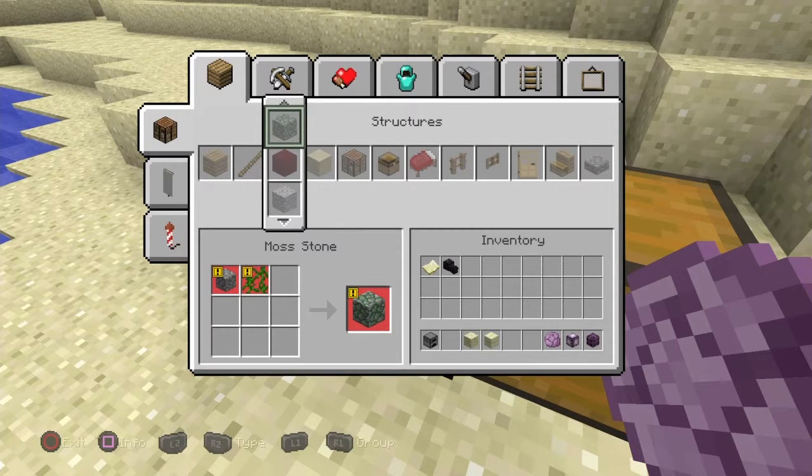Red nether brick. You can create moss stone now? Oh my god! About freaking time!